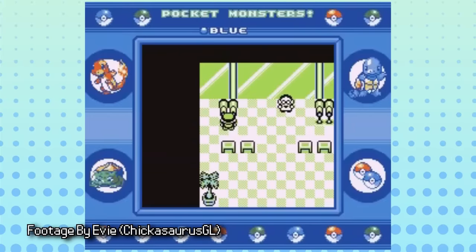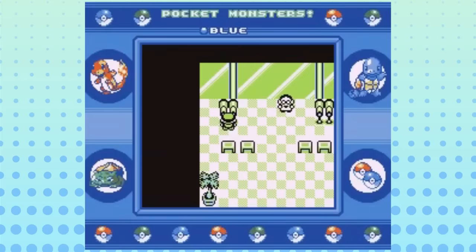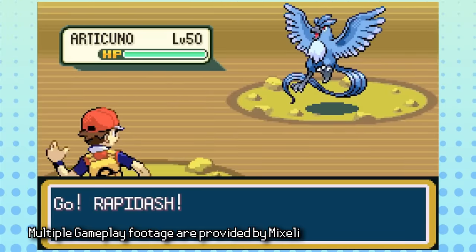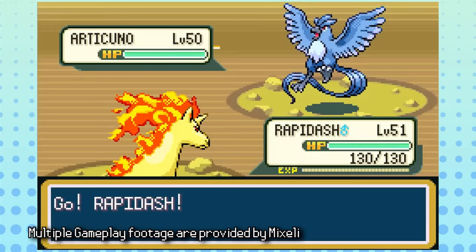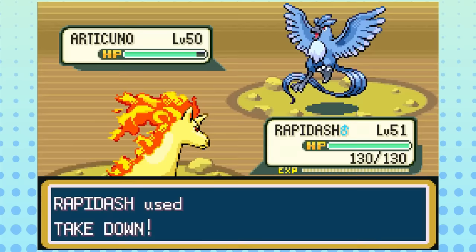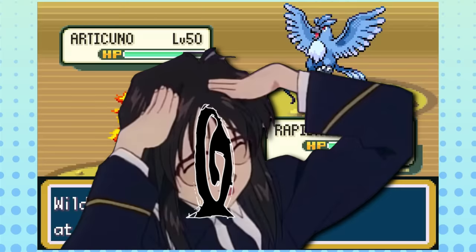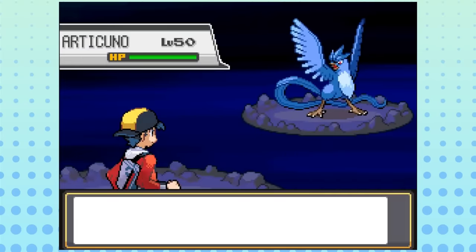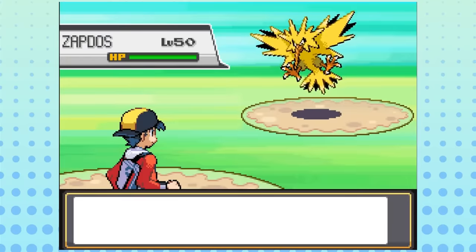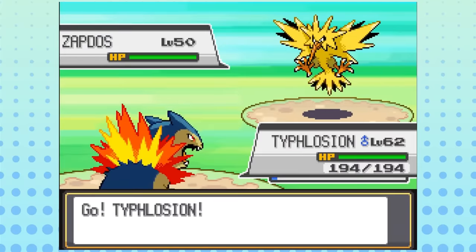In all the Kanto-based games except for Let's Go, if you go to the upstairs area of the gate on Route 15, you can use the binoculars to see an Articuno flying towards the sea. More curiously, the Articuno can still be seen in the binoculars even after catching the one at the Seafoam Islands. This seemingly is the first implication that there are several of each Legendary Pokémon in existence, but more than likely it's probably just another funny Gen 1 oversight made by the developers.